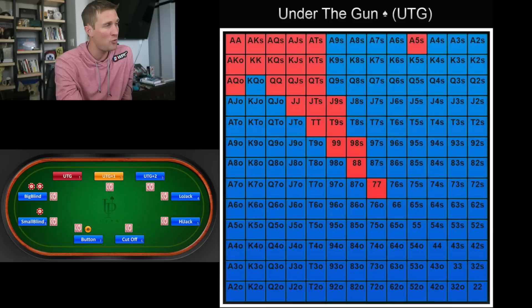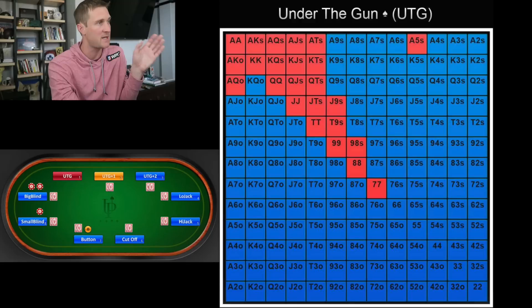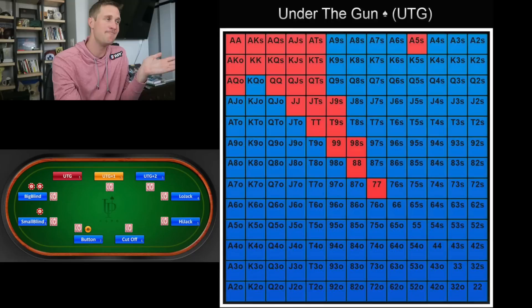We only start getting involved with pocket pairs at sevens or better. The only bluff hand we're really going to have is ace-five suited, and then it's mostly suited Broadway cards. We also have ace-king offsuit, ace-queen offsuit, jack-nine suited, ten-nine suited, and nine-eight suited. This is just a baseline — it's not necessarily absolute. For instance, in some games I might open all my pocket pairs if I think someone is going to pay me off big time if I make a set.